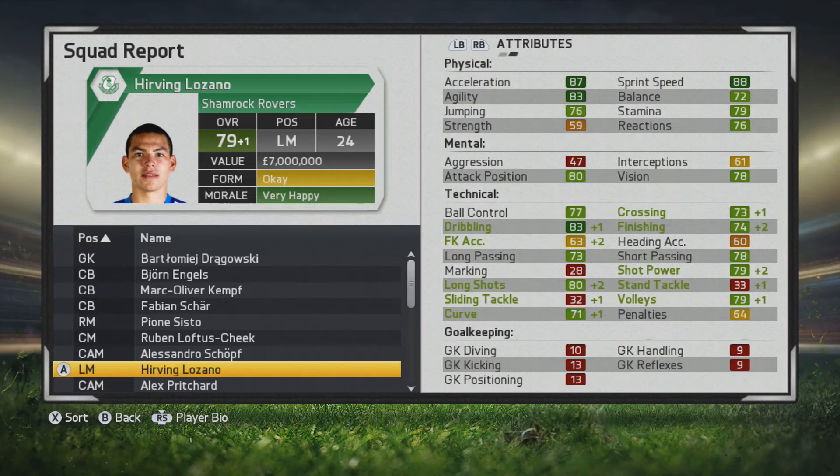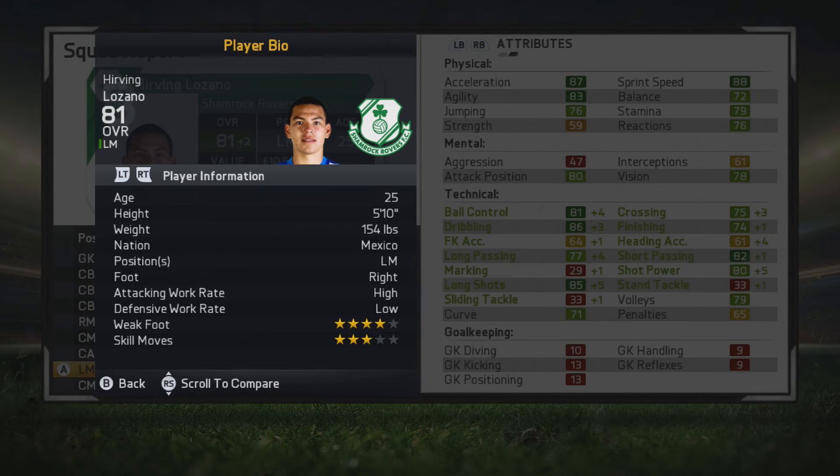At age 24 he's up to a 79, looking very solid with quality crossing, finishing, and dribbling that really stands out. Then at age 25 he is up to 81 overall — this is the last season showcased — and the ball control and dribbling is absolutely tremendous, with short passing and long shots making him a big threat.